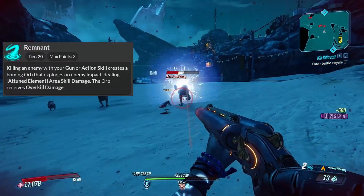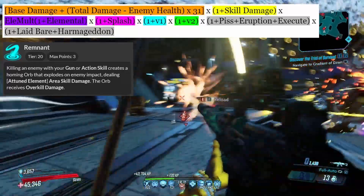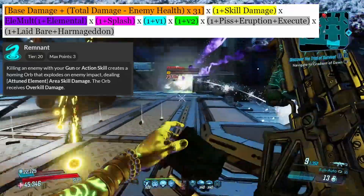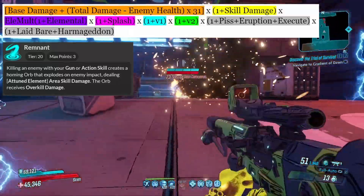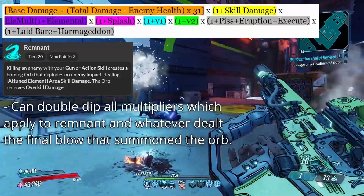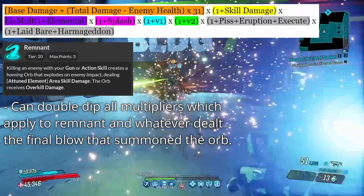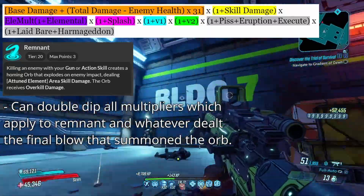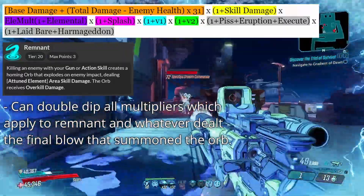Next up is Remnant, which will create a homing orb on kill that carries overkill damage. The base damage scales with the actual skill level, but also scales off of overkill damage — which is the total damage dealt in the shot that killed the enemy, minus the enemy's remaining health when that shot landed. This then gets 31× mayhem scaling. Because this total damage encompasses all the damage dealt in the killing blow, Remnant will double-dip any multipliers applicable to both that final shot and Remnant itself — meaning skill damage, elemental, splash, V1, V2, and debuffs all have the potential to double-dip. Also, just don't put more than one point into Remnant ever — the base damage is such a small percentage that it's not worth increasing. The overkill getting mayhem scaling is the strong part.